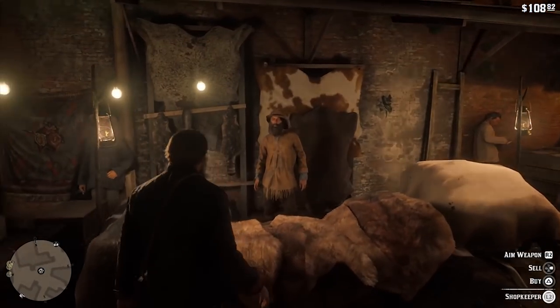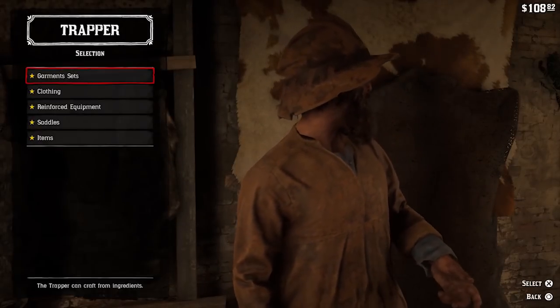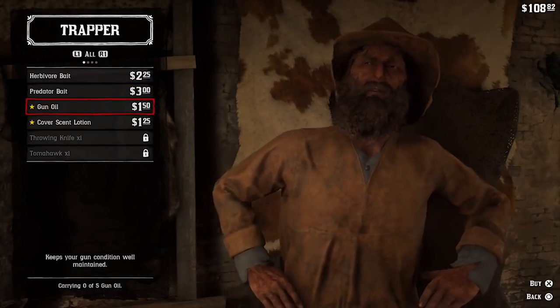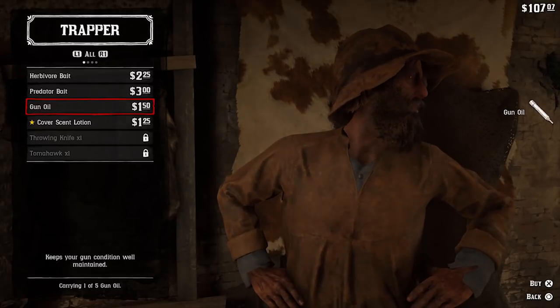Once you find the Trapper, he'll be able to craft special items for you if you bring him the right ingredients. This is also where you'll want to go to get rewards earned by beating challenges. And most importantly, the Trapper sells hunting supplies here, which are crucial to taking down the wildlife scattered throughout the game.